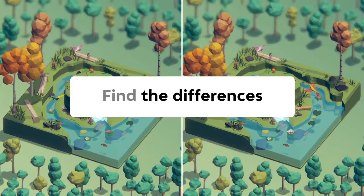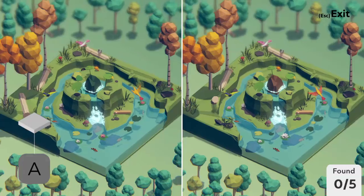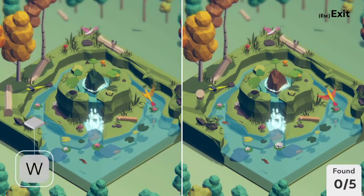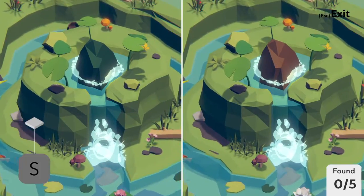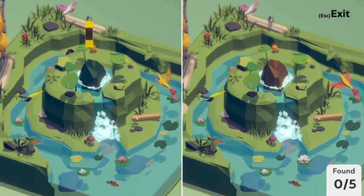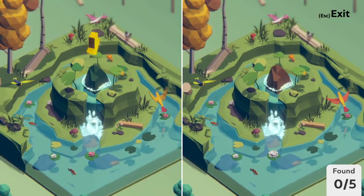So the objective here is to find all of the differences. If you want to know what the camera controls are: you can use the A key to move to the left, D key to move to the right, W key to zoom in, S key to zoom out — and those are all of the controls. Unfortunately, you can't move the camera up and down, which is a little unfortunate. It does kind of make the whole process of moving the camera around a little tedious.